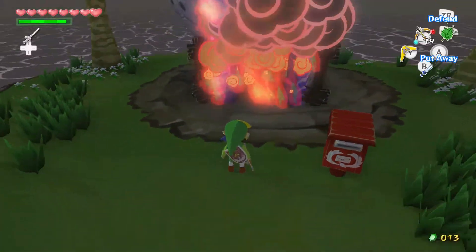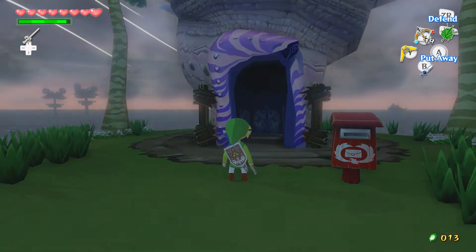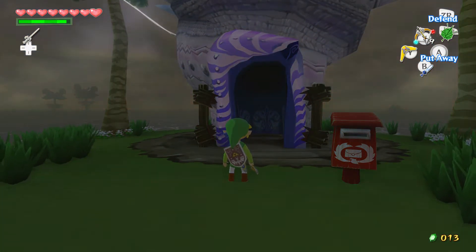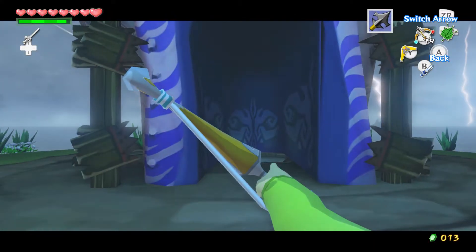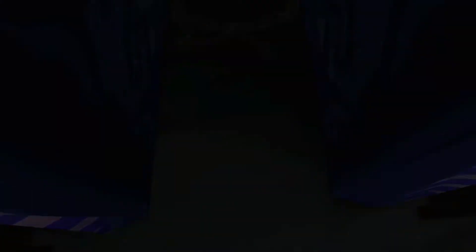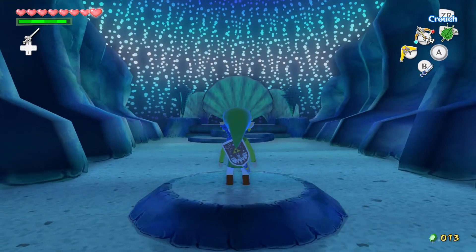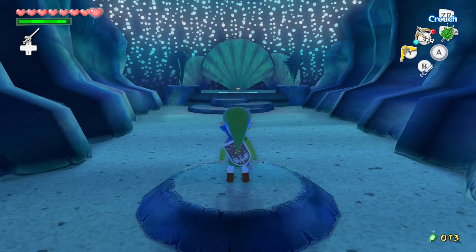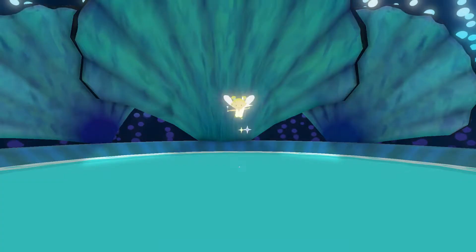This is how you get into Southern Fairy Island. If you want to get your ice and fire arrows, once you get your warp song and you meet Ganon in person at the Forsaken Fortress, you warp to Mother and Child Isles and the fairy will give you the ability.